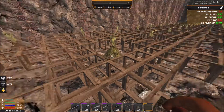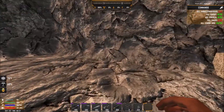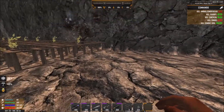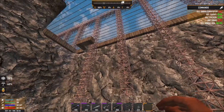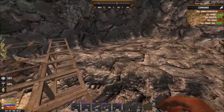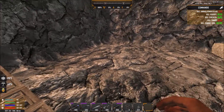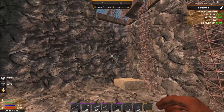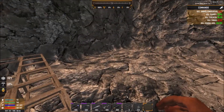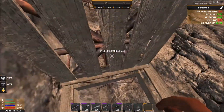Off camera I want to make an animal pen over here for my hyena — when I skinned one I actually picked it up. I have an albino hyena and a lot of other animals as well. I'll make the farm down here; I just have to make it high enough so they can't break through.